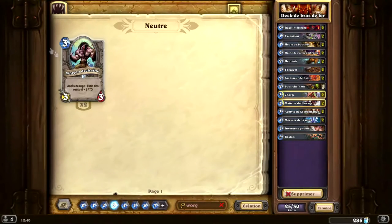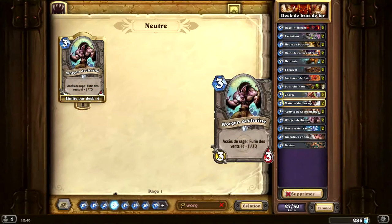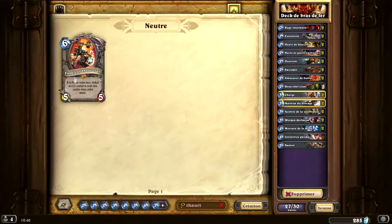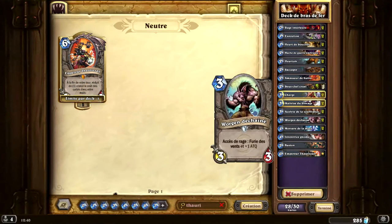Wargun. On va mettre les 2 Wargun déchaînés. C'est la créature sur laquelle va se baser notre combo. On va mettre un Taurissan. Taurissan permet de baisser le coût de la combo, ce qui est assez important, parce que mine de rien, elle monte assez vite en coût, la combo.